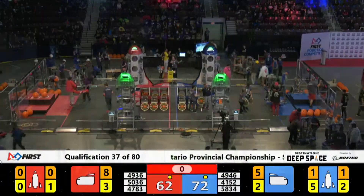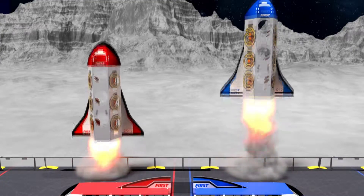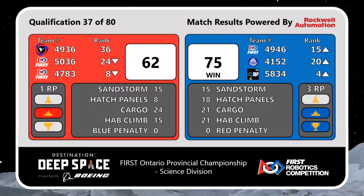Okay, we've got a score for you over here on Science. Red takes to the sky a lot quicker than the blue Alliance. They take that win with 75. Three ranking points on the rankings go up on the Red Alliance. Highest-ranked team there is 58-34.